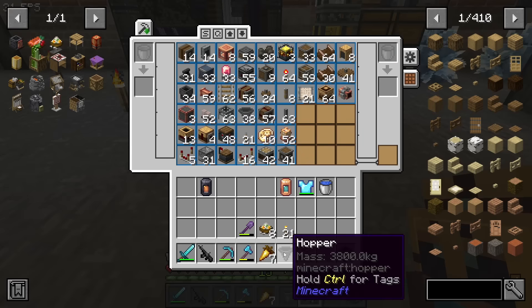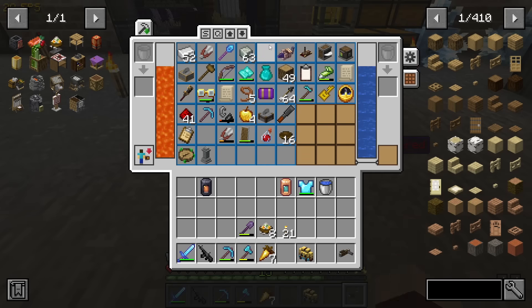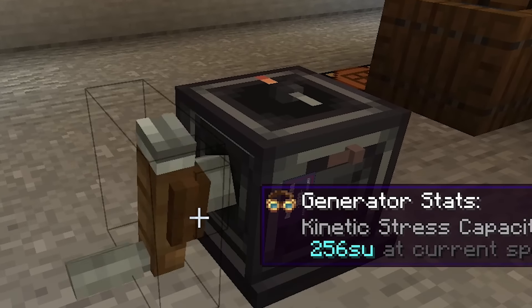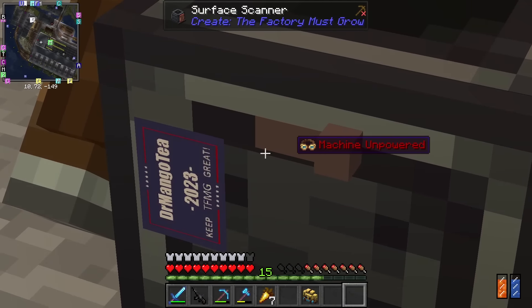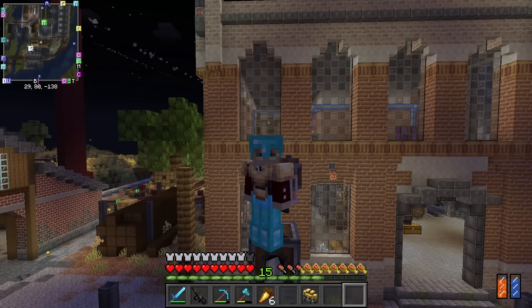This thing should locate oil when you give it rotational power. Hopefully I can do it with a hand crank, otherwise it's going to be cringe. It said it's scanning the surface, so it'll detect the nearest one. Distance: 41 blocks. Obviously it's portable, and the reading indicates there's oil nearby.